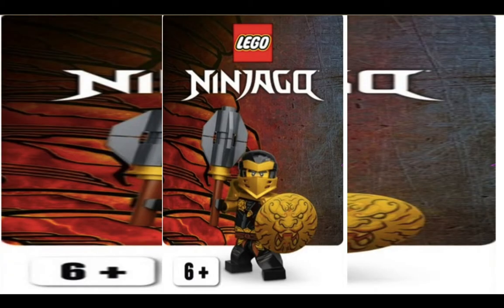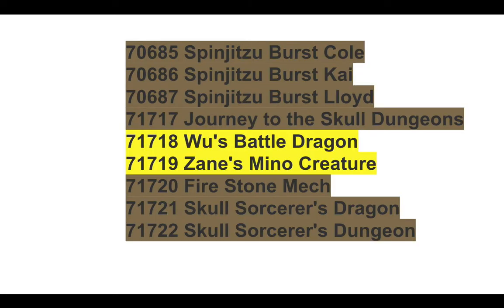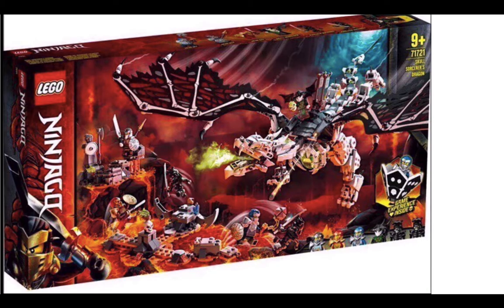What's up guys, Newt here, back with another Ninjago Season 13 video. Today we're gonna be taking a look at Zane's Mino creature and Wu's Battle Dragon. So this is actually the Skull Sorcerer's Dragon — sorry, I forgot to mention it earlier. But this is the Skull Sorcerer's Dragon, and these are major spoilers here.